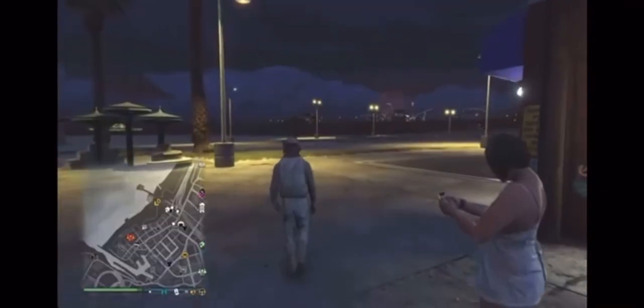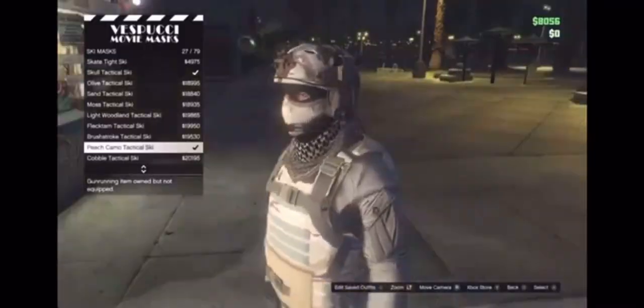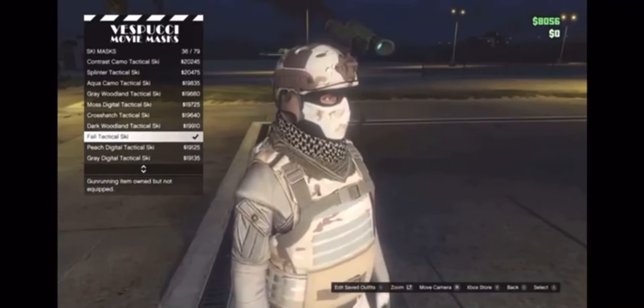The last item we'll be adding is the mask, so head down to the mask store right alongside the beach. Under the ski mask tab, we'll be using the fall tactical ski.